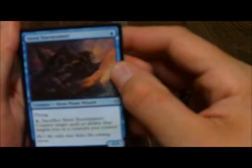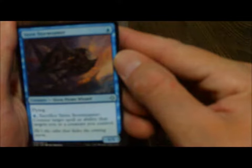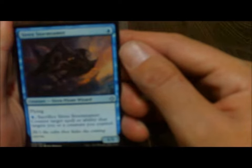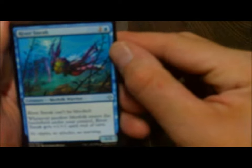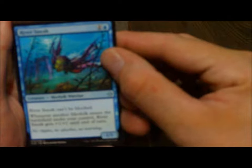Moving on, we go into blue. We'll kick things off with our 1-drops. Siren Storm Tamer — Siren Pirate Wizard, say that 10 times fast. You can pay 1 blue to sacrifice it — Counter Target Spell or Ability that targets you or a creature you control. They gave us 2 in this box, that's actually a pretty nice card for a pirate deck. My buddy's going to love this card. River Sneak, a Merfolk Warrior — can't be blocked, and whenever another Merfolk enters the battlefield under your control, River Sneak gets +1/+1 until end of turn. He loves Merfolks, so I actually built him a Merfolk Wizard deck — 40 cards just to teach him, to re-familiarize him with the rules and how to play.